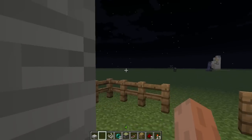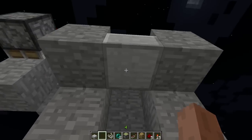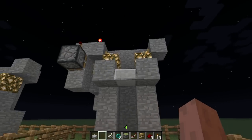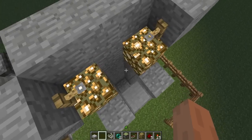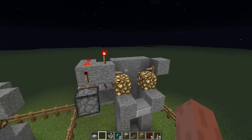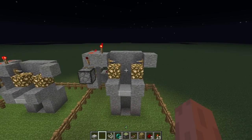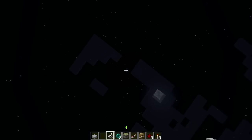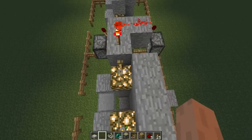I'm not sure what the exact height limit is on an ender pearl throw, but that is the limit of how high you can make these elevators — that's the one limitation. Although I could see designing a system to chain a bunch of these together, maybe having a piston pusher system to push yourself back and forth so you could throw ender pearls up every couple seconds to go high distances fast.